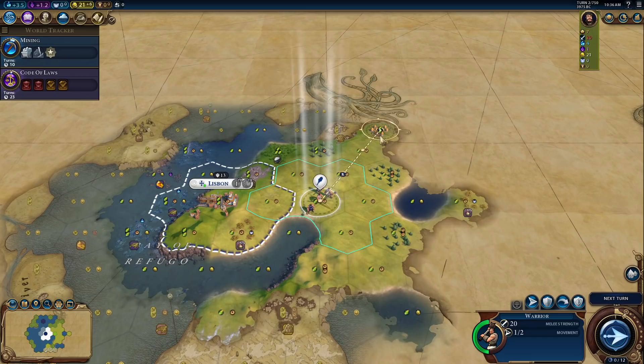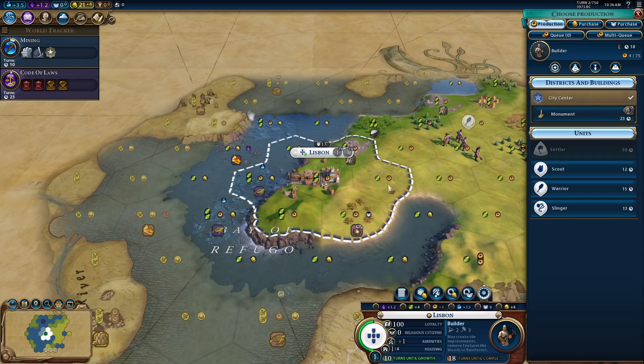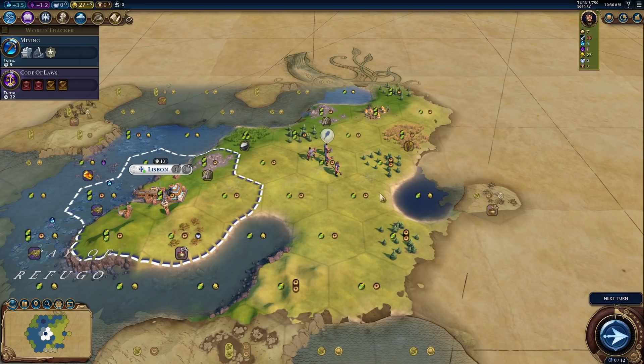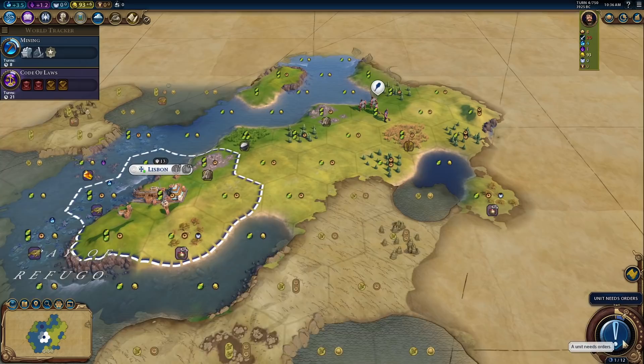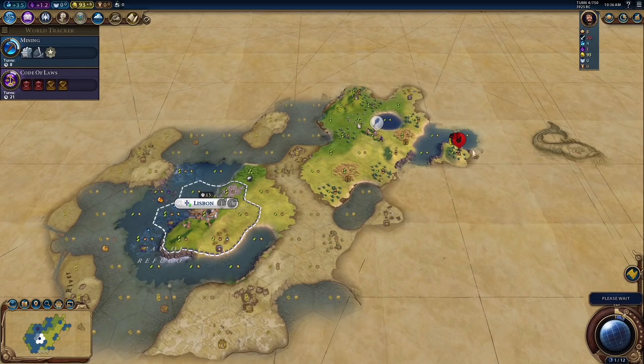I'm going to take the greedy route and get a builder right away and hope that there's not going to be that much barbarian or other AI threat. I don't know if I've played on the Small Continents map before, so I'm not entirely sure what it's actually going to feel like. There's more territory here than I was expecting. Maybe I should still get a slinger — maybe not a second warrior. No, I'm going to go greedy. I'm going to get the builder first.